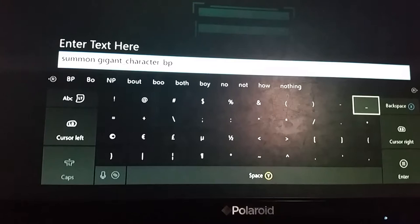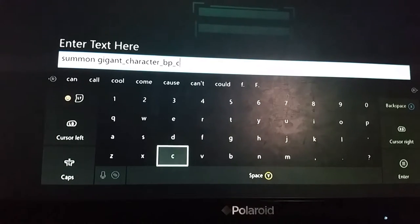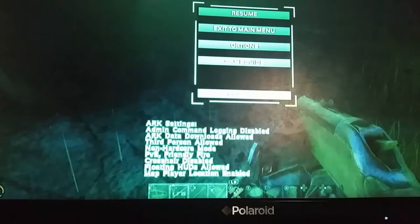So underscores are located right here — underscore C — and that's all. You just want to press enter, and then bam — as you see in front of me, a Giga.